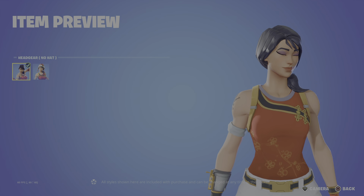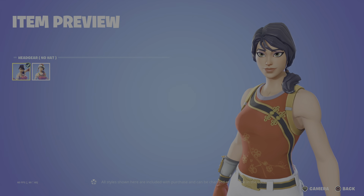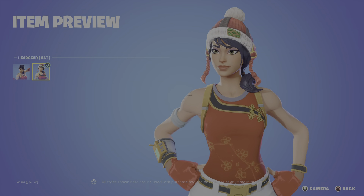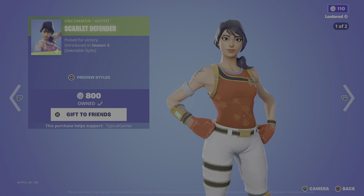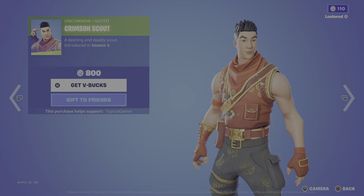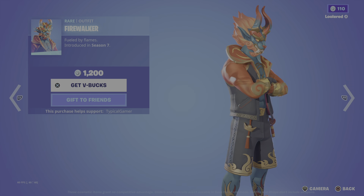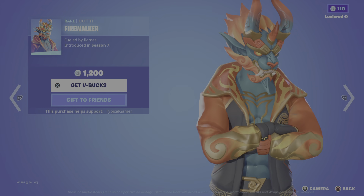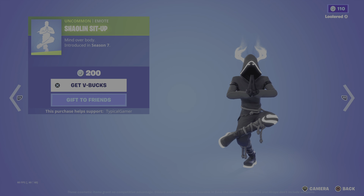Scarlet Defender — she has headgear, no hat, and headgear with hat styles. Very simple. Poised for victory. Crimson Scout — a dashing and deadly scout, the male counterpart. I don't know why he doesn't get a hat. Then we got Firewalker — fueled by flames. The herald's here. Shaolin Sit-Up — mind over body.